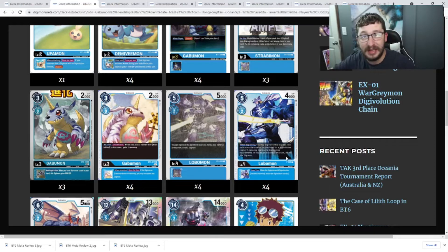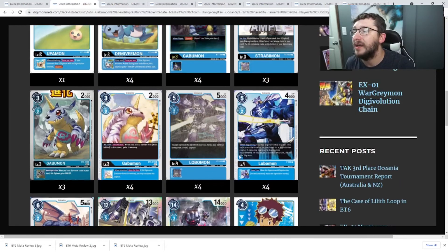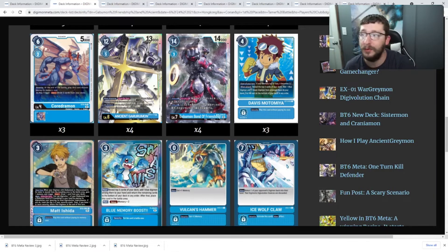Along with getting into Bond of Friendship quickly using the new BT-6 mechanics with Matt Ishida and your Gobamon, this particular deck has Kordurumon as a security check — hopefully it ends up in your security. They're running Davis Motomiya for extra draw power for your Blue Digimon, and of course Matt Ishida to get into your Gobamon Bond of Friendship as quickly as possible. Bond of Friendship's main effect: when attacking, once per turn, if you have a Tamer, you may unsuspend this Digimon. Also when attacking, return one of your opponent's level five or lower Digimon to the bottom of their deck — strong disruption, especially since you can get into Gobamon Bond of Friendship really quickly.